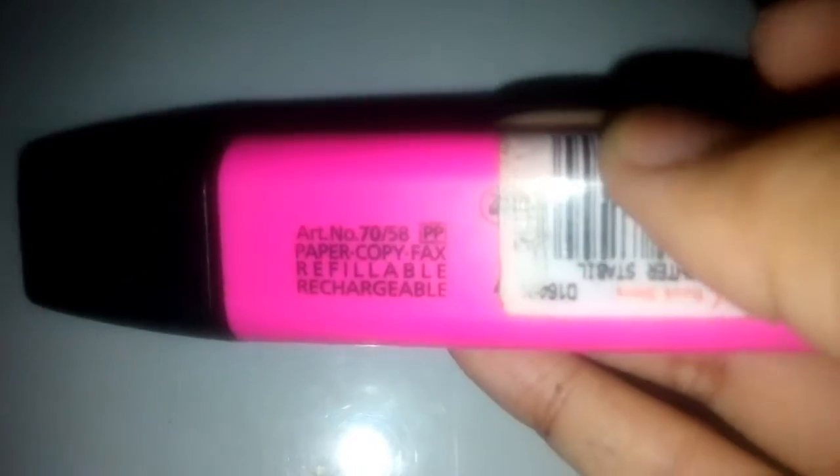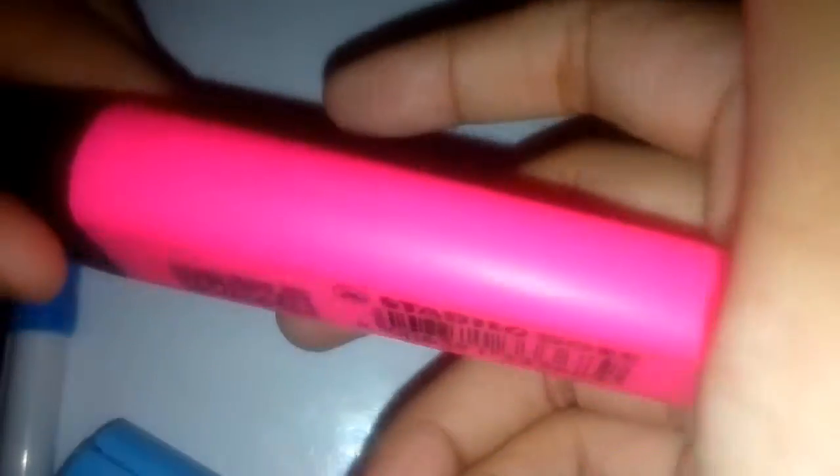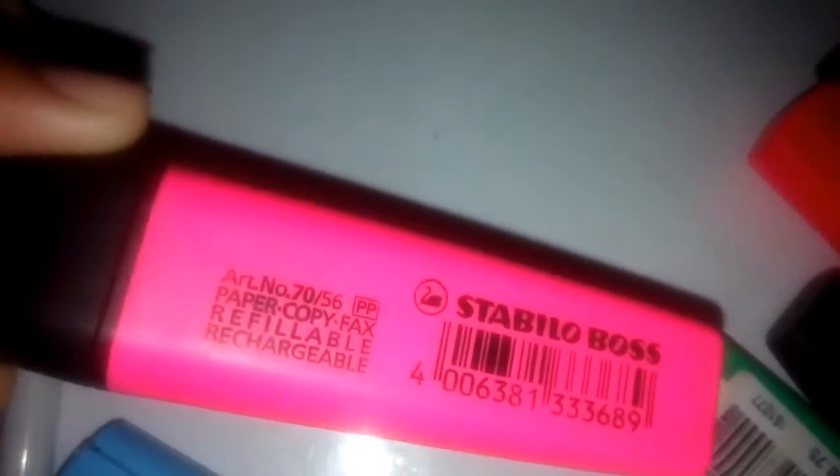This Stabilo is 30 pesos and 75 cents. The color is pretty good. I've got this normal green Stabilo Boss — bought that for the same price, and it's refillable and rechargeable. I've got this Stabilo Boss rose, same price, also refillable and rechargeable. Got a purple Stabilo Boss — same price, also refillable and rechargeable.